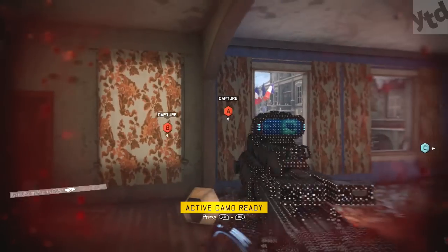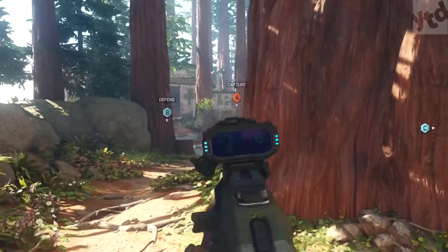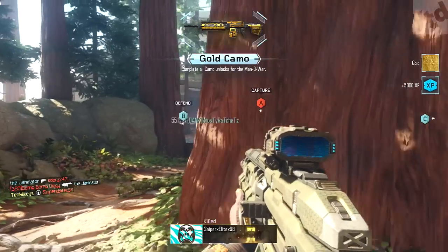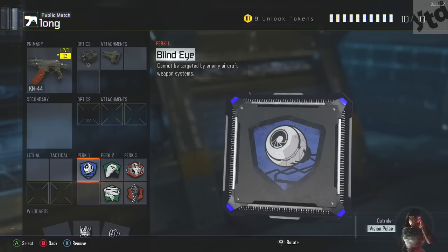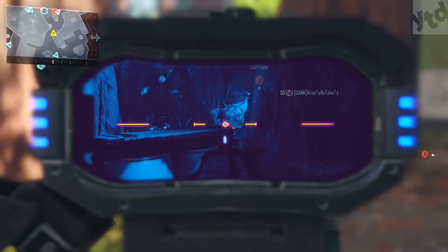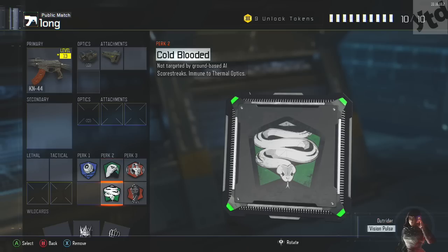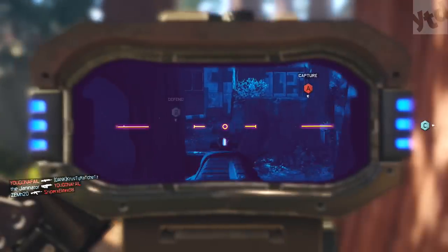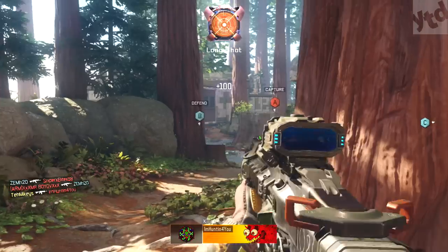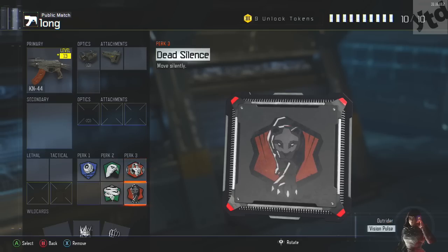Then you can move on to your next weapon — no big deal. Blind eye so you don't have to deal with air support at all. Tracker kind of helped me sometimes when running around the map trying to find a place to hide, but that's totally optional. Cold-blooded is a must because you want to counter the other people using their thermals going for their long shots. And since hardcore is very quiet, you want awareness and dead silence. Just camp around and you're gonna get this in no time.